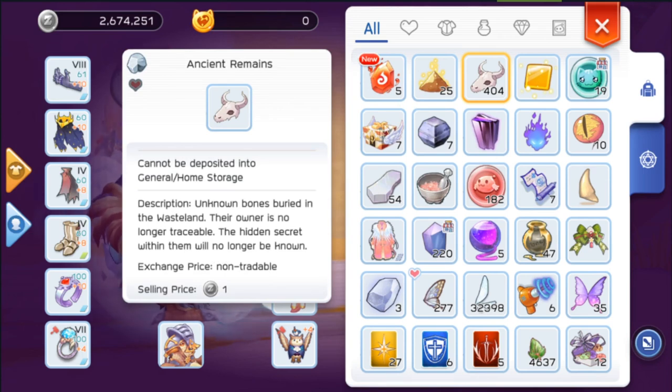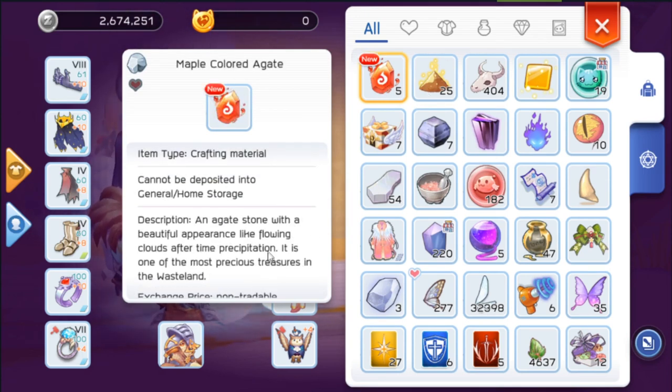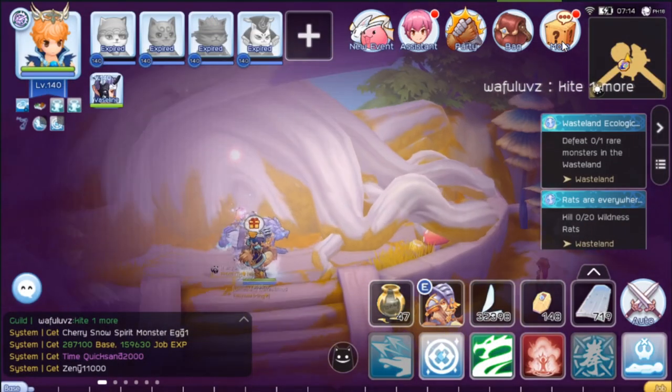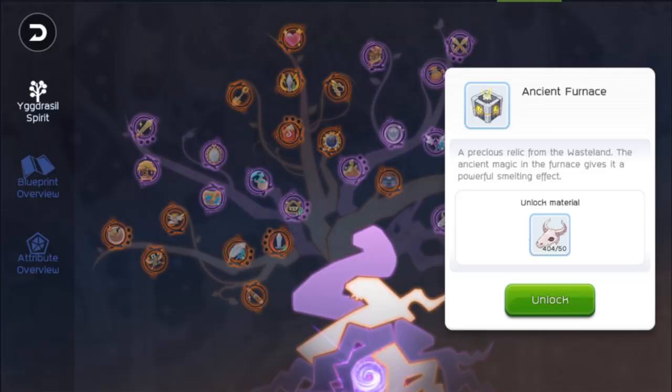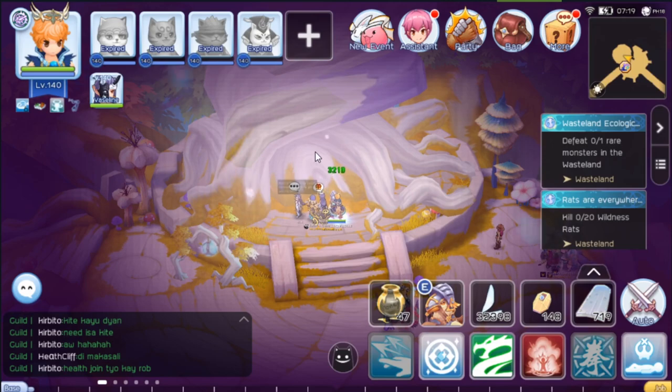There are three main materials that you need: maple agate, wilderness dust, and ancient remains. These are the materials you need to level your tree nodes.